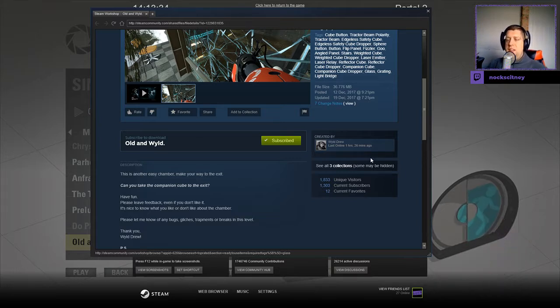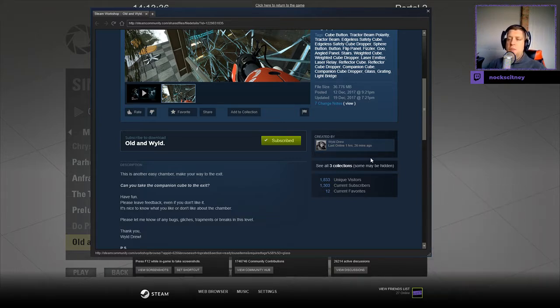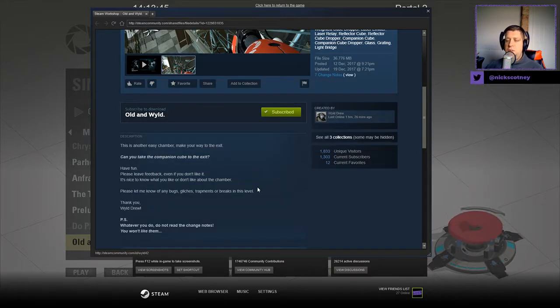This is another easy chamber. Make your way to the exit. Can you take the companion cube to the exit? Have fun. Please leave feedback, even if you don't like it. It's nice to know what you think or don't like about the chamber. Please let me know any bugs, glitches, trapments, or breakments in the level. Thank you, Wild Drew. P.S. Whatever you do, do not read the change notes.